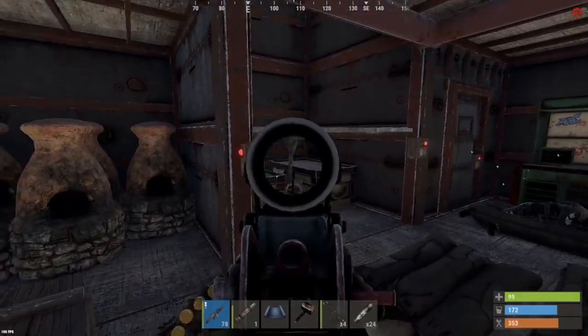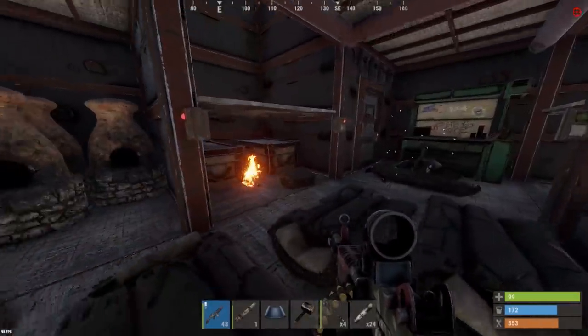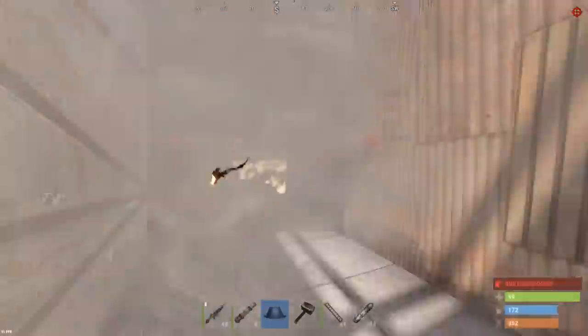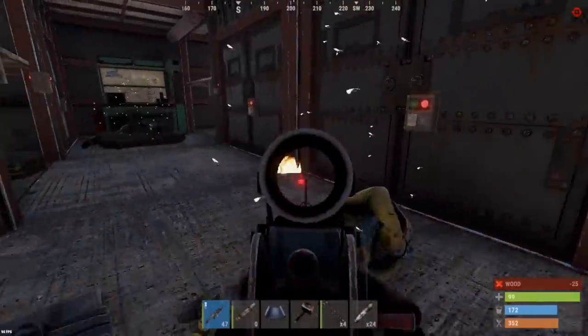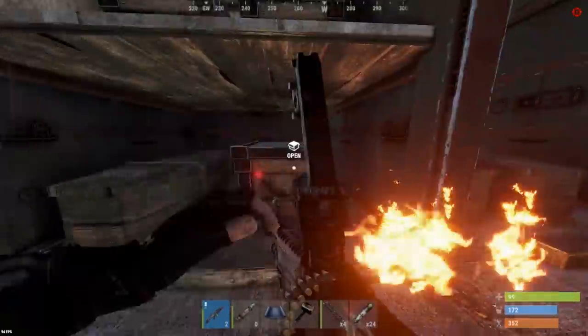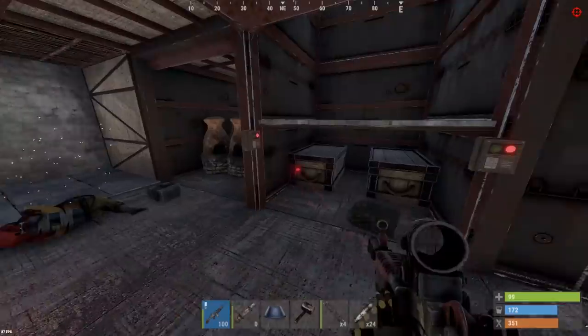There's a shotgun trap. Let's go ahead and send rockets onto these armored doors. I only had two rockets left, so we'll have to use explosive ammo. Coffins completely empty. Building materials. What the heck? There's not much in here at all.